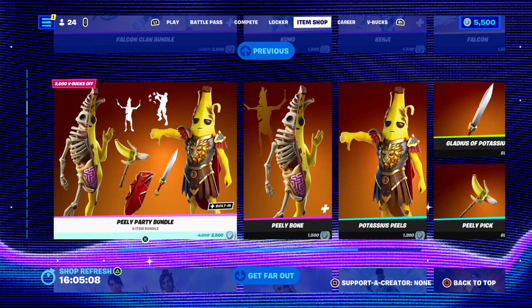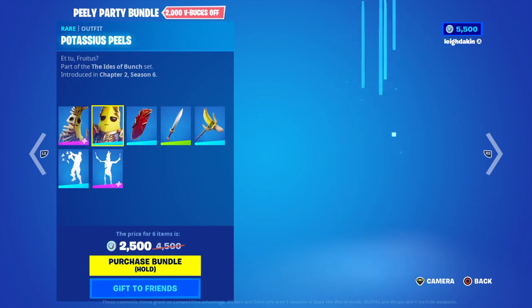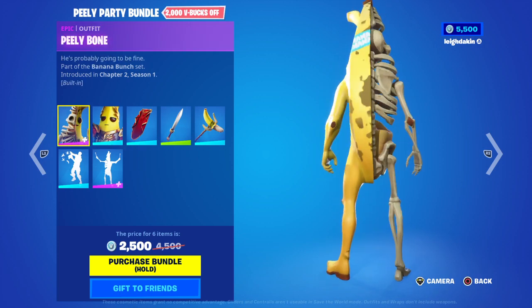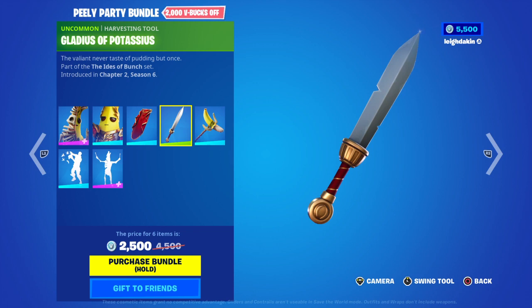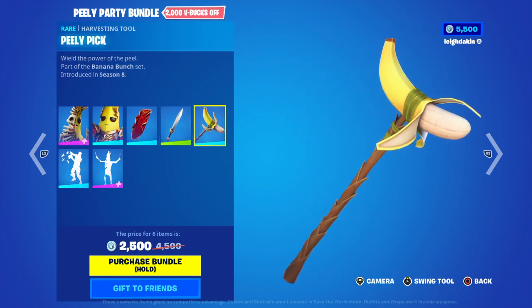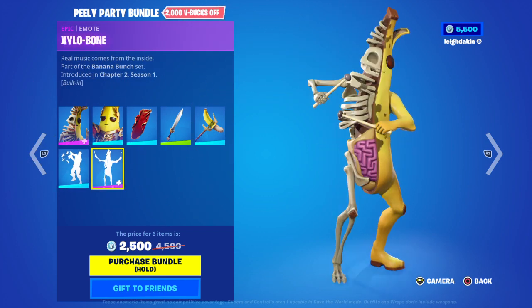Today we have Peely and she is 2500 V-Bucks. You get this one — I think he plays musical bones on his ribs on that one. Potatus Peelas from Chapter 2 Season 6, this is Chapter 2 Season 1. You get the cape as well, which would look cool if we did Shazam. You got the Houndstool, Peely Pick Houndstool, and the Let's Eat Plantain. Then you got the musical bones.